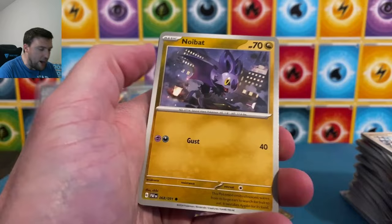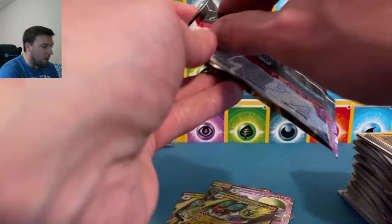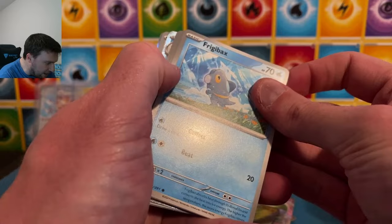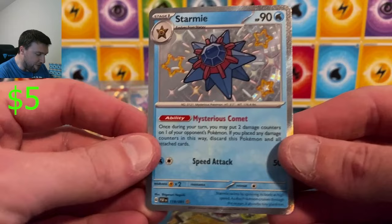I will see everybody hopefully tomorrow with a fun soccer opening and then Wednesday with five of every Scarlet and Violet era pack. Scarlet and Violet base all the way up to Paldea Fates — we're taking a look down the most recent memory lane here. Starmie baby shiny — a little Kanto action here. Very, very nice. Starmie baby shiny.